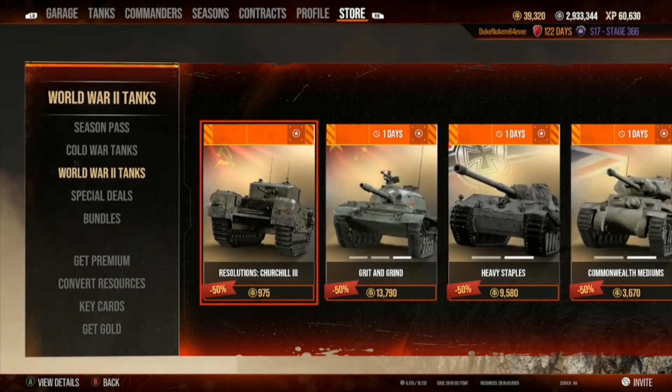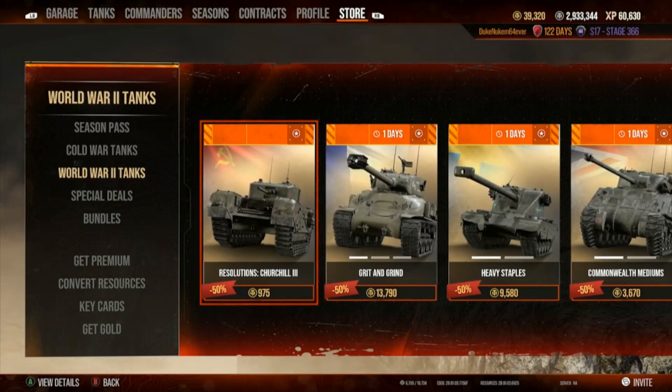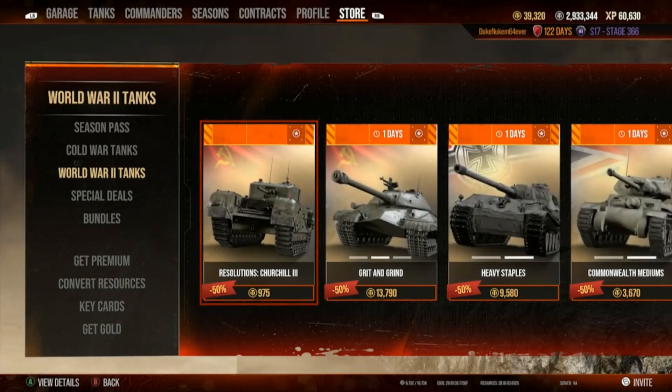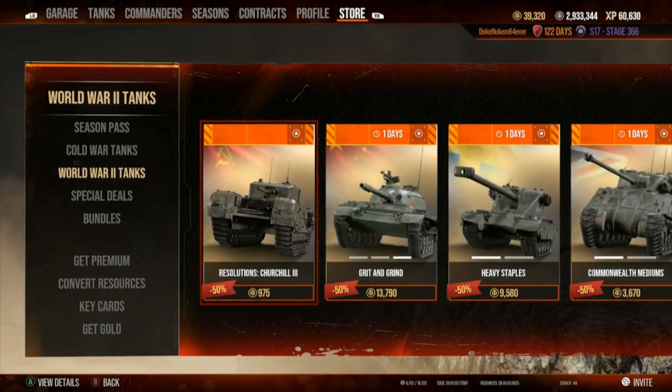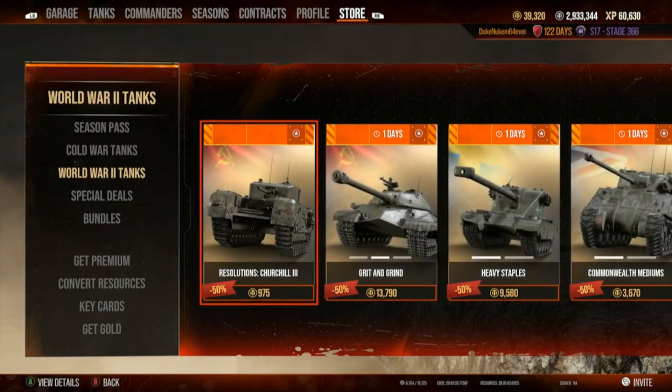It's $9.75 for the Churchill III premium tank with a garage slot — an absolute bargain deal. If you've seen my videos, you've seen the Churchill III used in many Dream Machines videos. It is a tremendous scoring tank for operations and contracts, the Dream Machines being one of those operations.